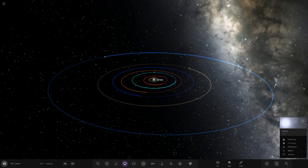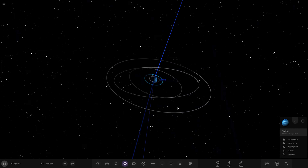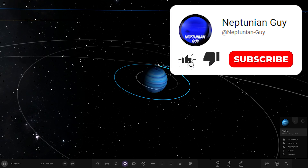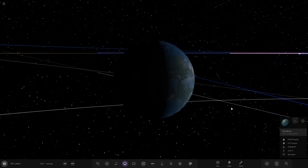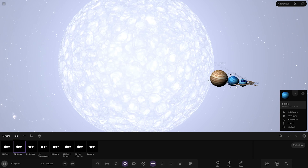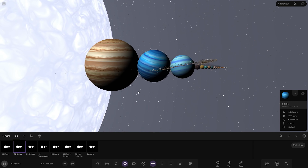Hello everyone and welcome back to another Universe Sandbox video. Today we are returning to our realistic solar system. If you didn't see last episode, definitely go ahead and check that one out first — that is where we made the Pandora moon and its corresponding planet from the Avatar series. We threw that in and made a replica, not an exact copy, but something quite heavily inspired by it. So we've obviously got the Pandora moon here, the very Earth-like moon in orbit of the gas giant, which is actually the second biggest gas giant in here.